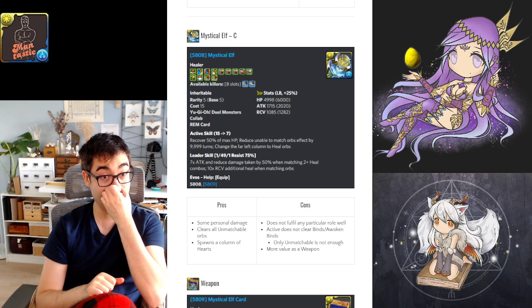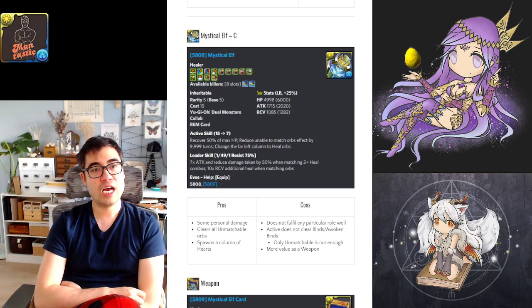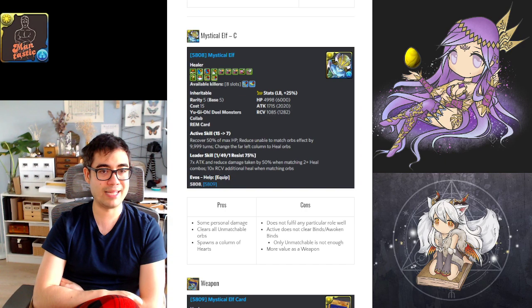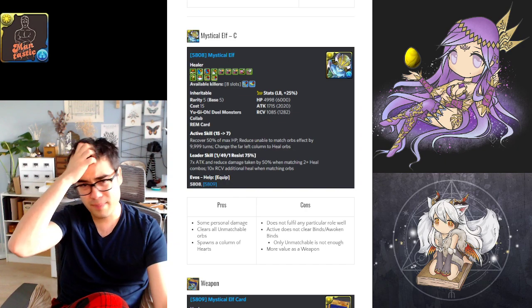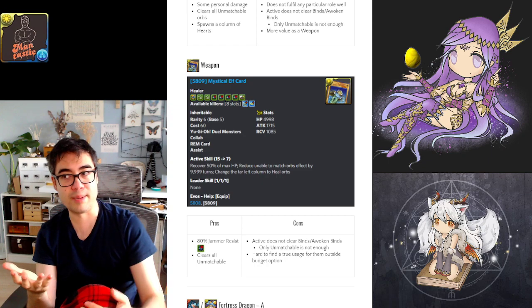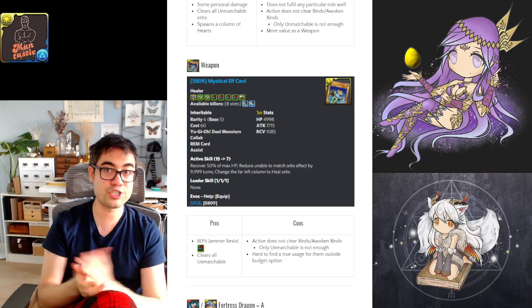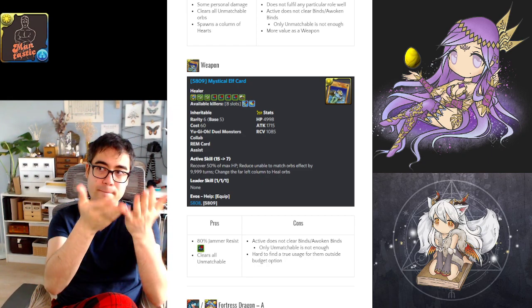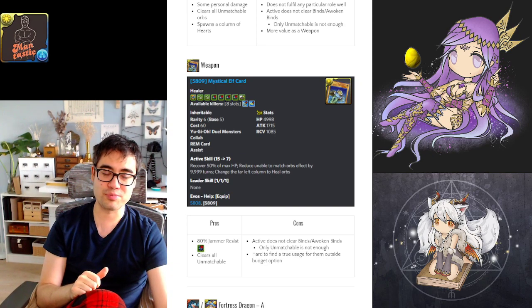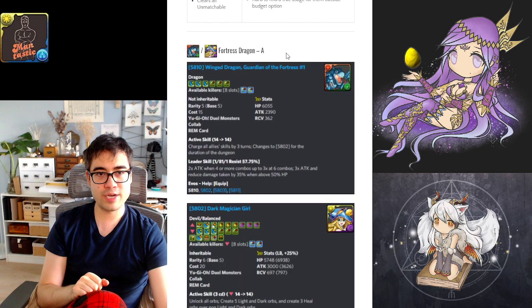Next is Mystic Elf, who misses the mark unfortunately. She has some personal damage and can clear unmatchable, but that's kind of it — she makes a column of hearts and doesn't accomplish anything meaningful overall. The weapon assist does give 80% jammer resist, so if your monster box is shallow and you have no way to cover jammers, you now have 80% coverage. As a 5-star rarity card there's a good chance you acquire at least one when rolling.